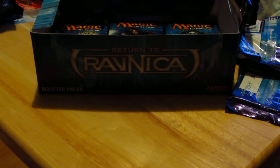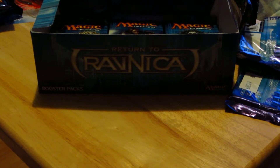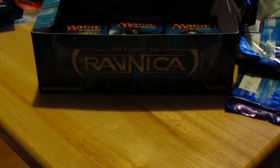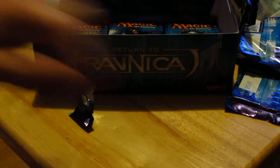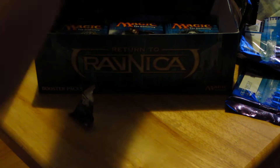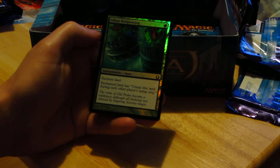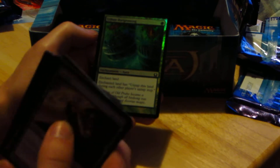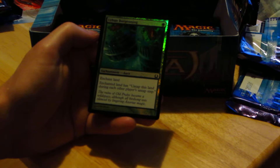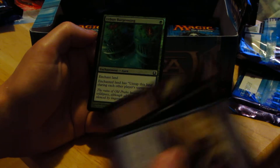Whoever says these card names — they're not hard to pronounce exactly, but they use very uncommon words put together and I find it very difficult. I'm also not a hundred percent used to the cards yet. Urban Burgeoning — enchant land, tap this land during each other player's untap step.